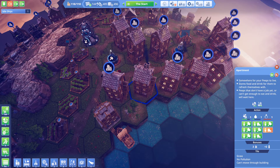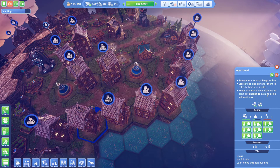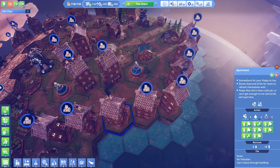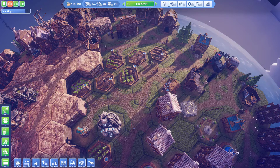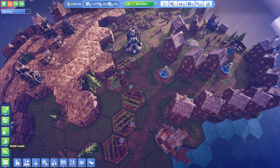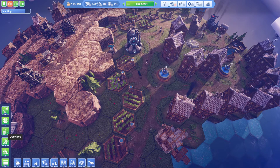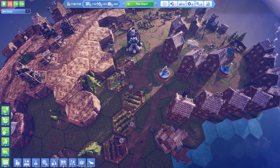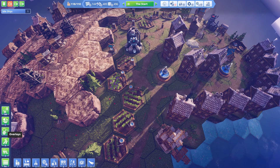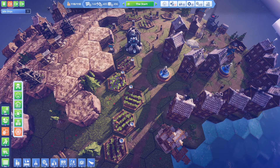They also added additional storage into the living quarters for our peeps. Now the other big thing they added is the overlays button, which is above the build roads button on the side. One tip — every single other button has a different key binding assigned to it, but this overlays button does not. That might be something good to add in, so people don't have to click over to the side all the time. Just a suggestion if anyone from the developing company is watching this.